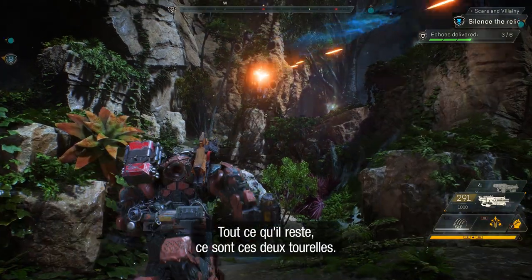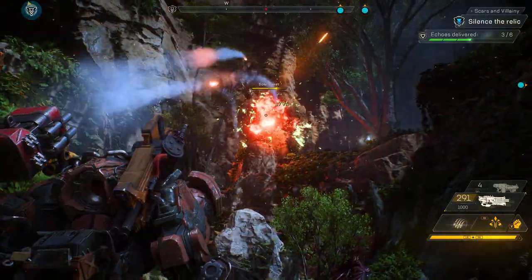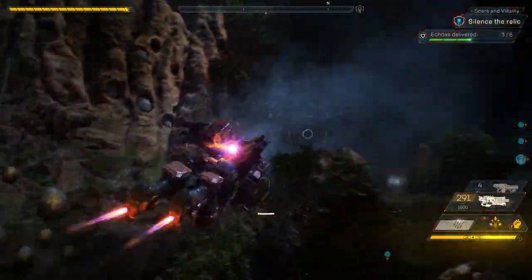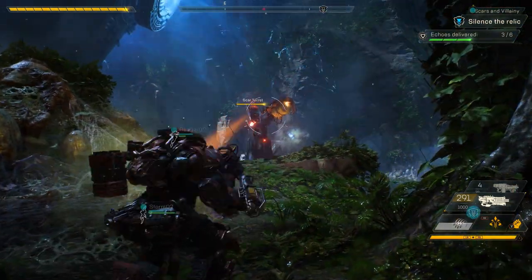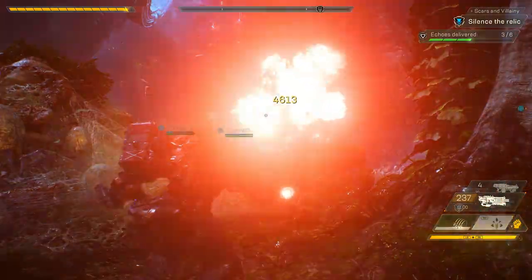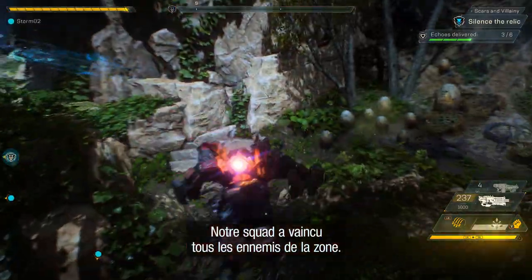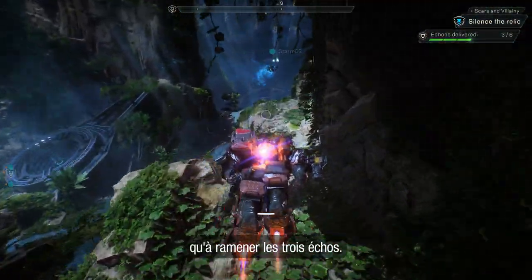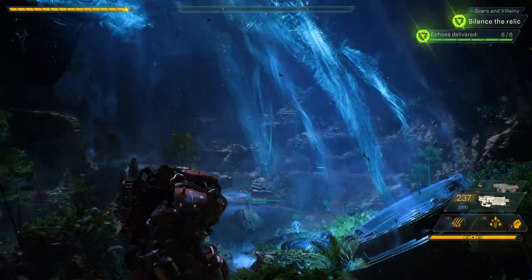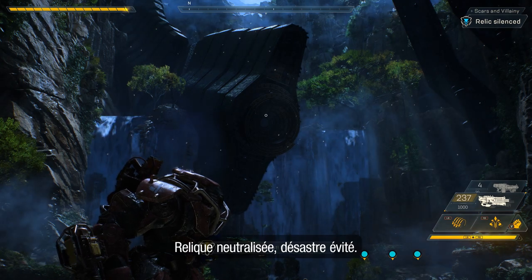We cleared out the middle; the last thing left are these two turrets. We could take them head-on or flank. Looks like Jen's gonna try to brute force the first one — they're gonna have to flank behind and hit those weak points. Our squad's now cleared out all the enemies in this area. The last thing left to do is get those three echoes and drop them off to silence the Relic. It's gone silent, disaster averted.